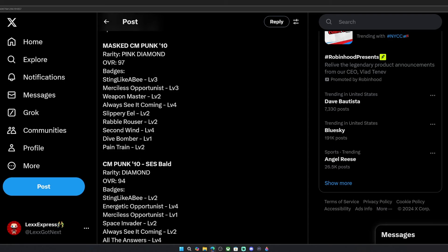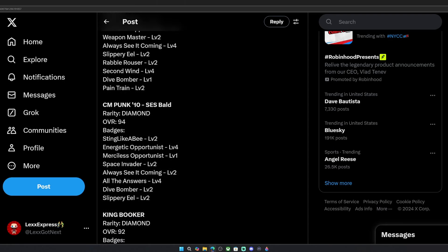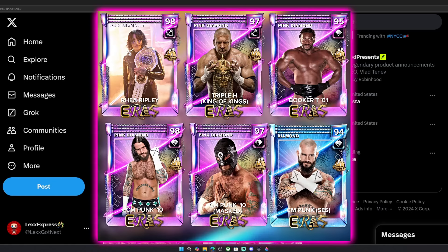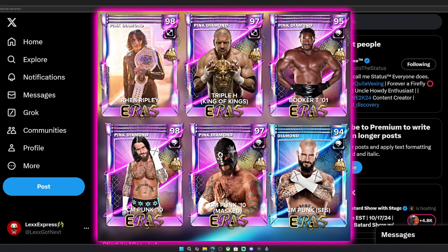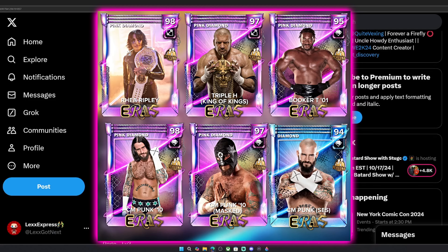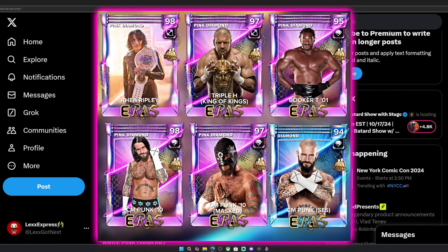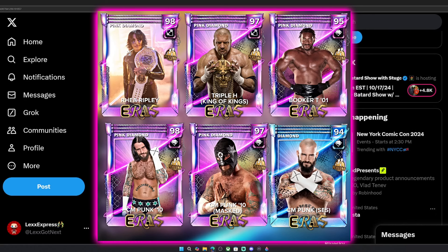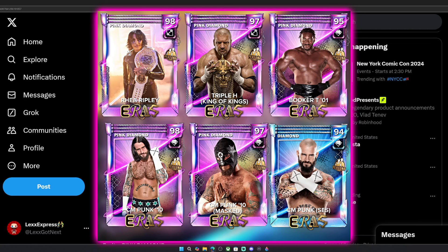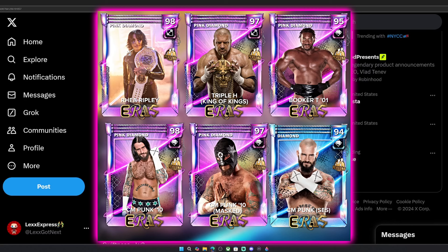But if you remove that from the equation and think about the fact that these cards are superstars that we want to see in the game — you see them right here. We got Rhea Ripley with her Crown Jewel look, along with Triple H the King of Kings, which means he's going to be wearing that mask in the ring, not just in his entrance. Then you got Booker T 2001, CM Punk 2010 with the long hair, the masked version of CM Punk from 2010, as well as the bald version from the Straight Edge Society.